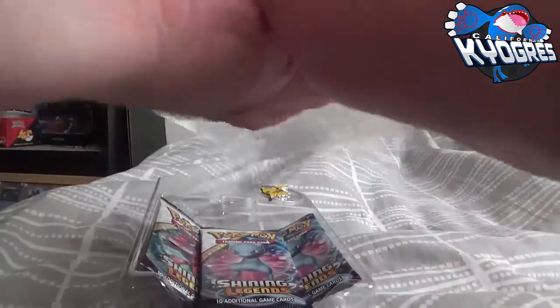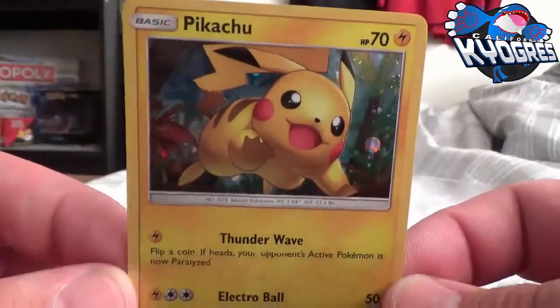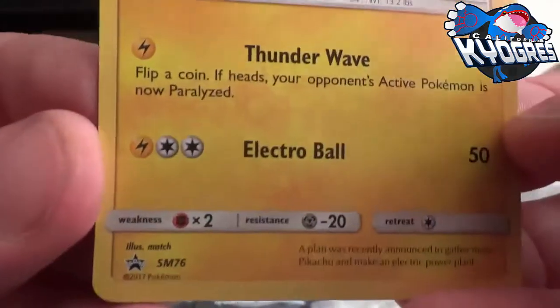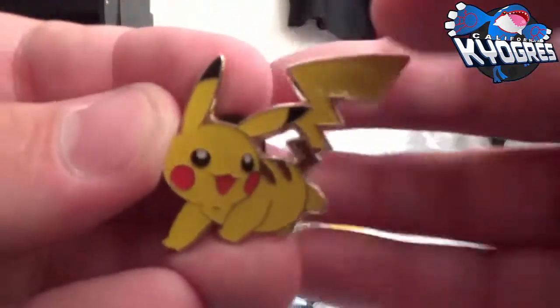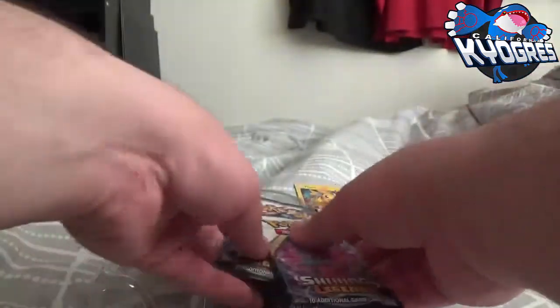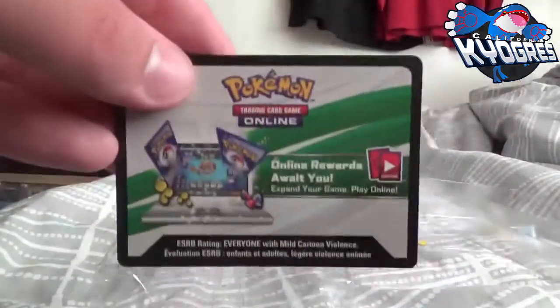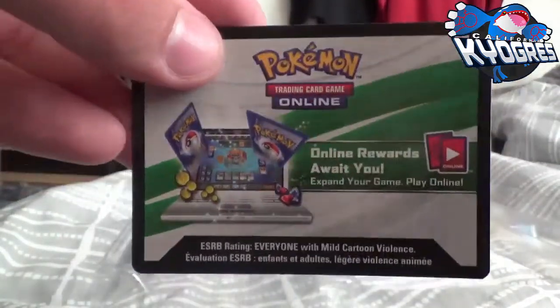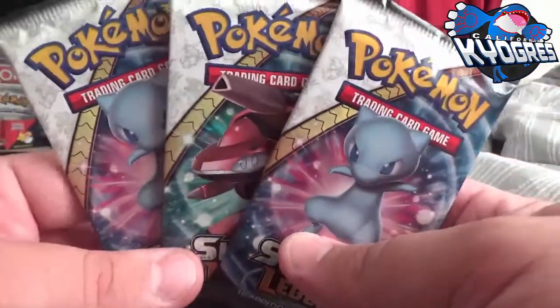Let's see if we can get the Pikachu out of there. There we go. Here is the Pikachu promo with Thunder Wave and Electro Ball — this is Sun and Moon promo 786. And of course, the adorable Pikachu coin. Very nice. I think the code is under here, so this is the code that unlocks the Pikachu in the online TCG.